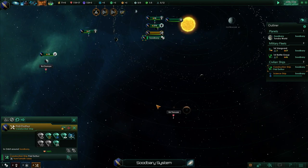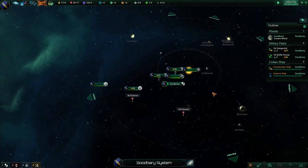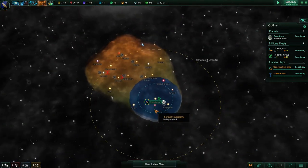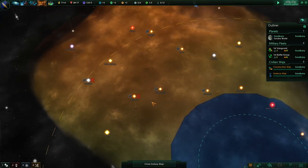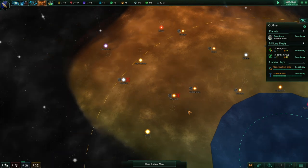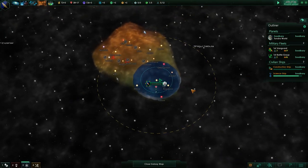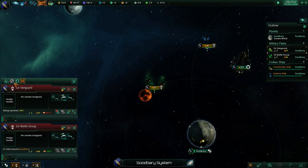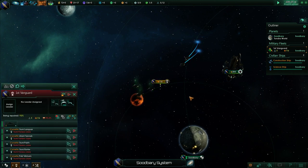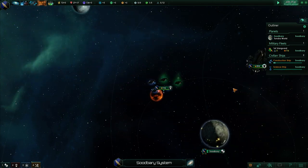We can go over here and build another mining station — that's going to be okay. That was exciting. We are in a bit of a hairy area. These exclamation marks on our systems indicate where we knew there were aliens. We can keep track of that and know to avoid them with our civilian ships. This is a tundra world though — this is going to be a really important one for us to clear out because this is one we can colonize. A continental world, less important. We're going to have to go there with an actual battle fleet and clear that out at some point.